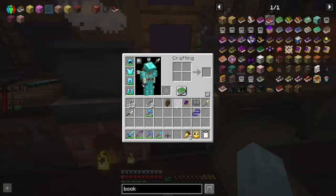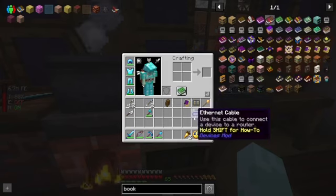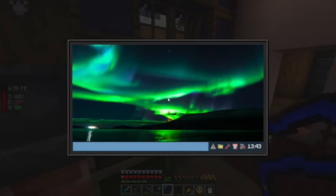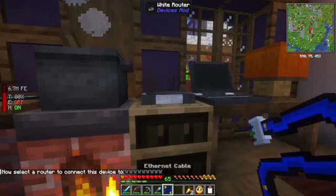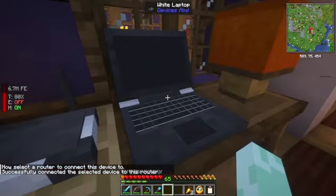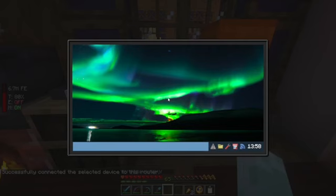There's our router. Right-click the device, shift right-click. Cable's invisible, so we could probably actually connect to this like across the room or something. Yeah, we're online.